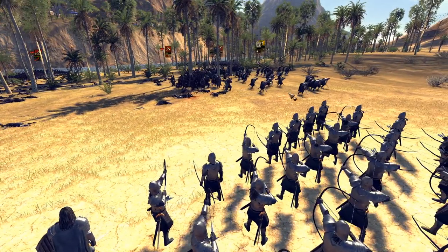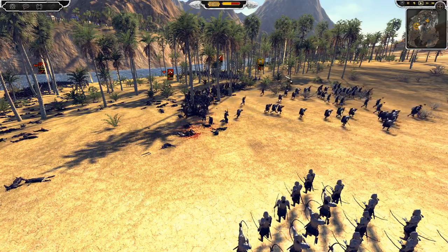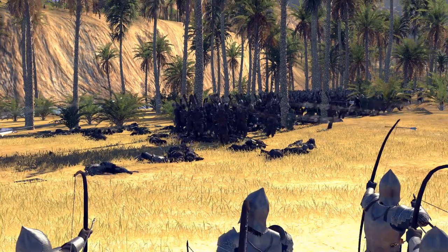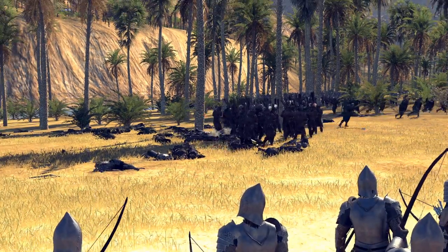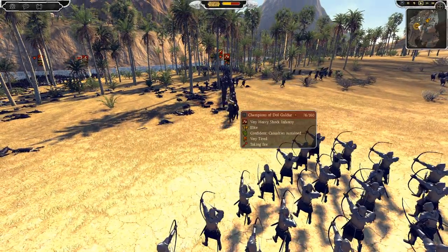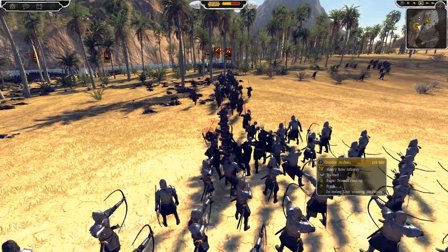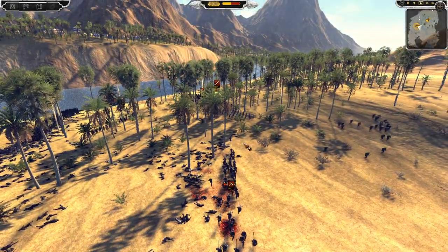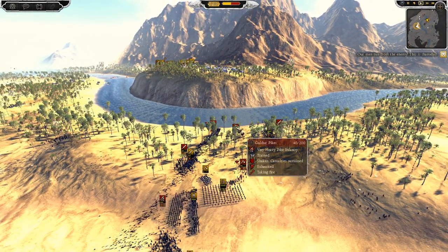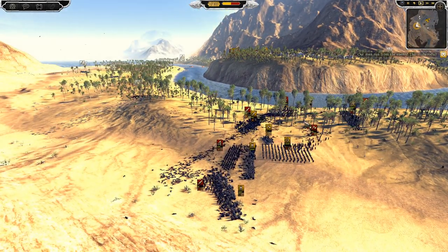Getting these Gondor archers to fire into the direct backs of these guys - that is going to be devastating. These Champions of Dol Guldur are a nasty unit and they still have 76 men. That was a good hit but only got another four of them. Now they're going to start cutting down my archers - this whole flank is kind of gone now for Gondor. There are still a lot of Dol Guldur pikes here as well - there's a lot of pikemen left. The guard is retreating as they should have done, trying to get a flank on these Dol Guldur pikes.